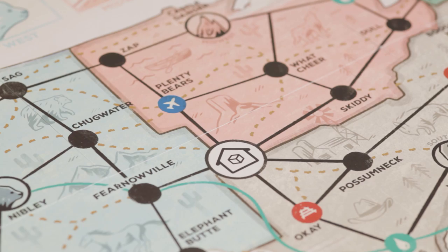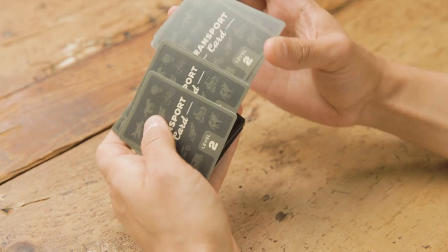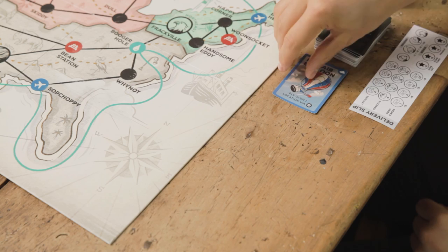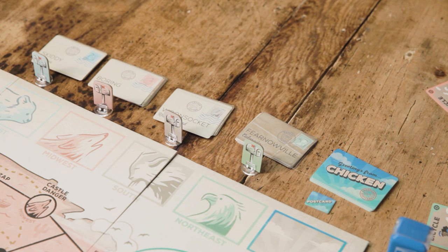Place all the delivery trucks on the starting location. Now, take the deck of transport cards. Separate them into their levels and shuffle each level. Stack them so that level three cards are on the bottom, level two in the middle, and level one cards are on the top. Then, tilt the top three cards face up like this. Take the delivery cards and sort them into postcards and the four regions of general mail and place them on the board.